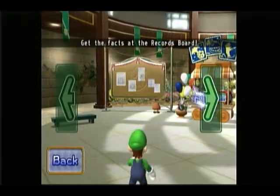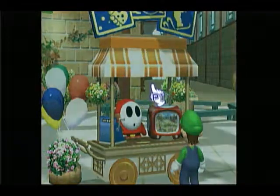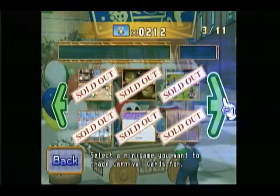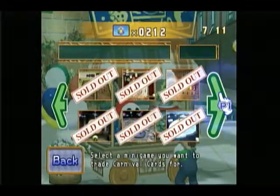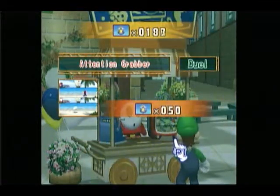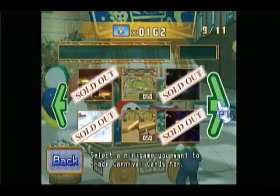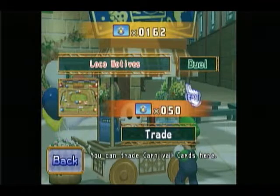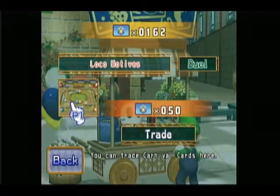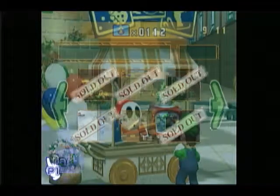I'm going to go back and buy those minigames that I don't have. I might show them off, but I'll explain them as I buy them. This one is Attention Grabber — basically, all you do is shake the Wii Remote as fast as you can to get the ship to save you. This one, Locomotive, is a duel — basically, you're trying to make the other person's train pop their balloons before they pop yours.